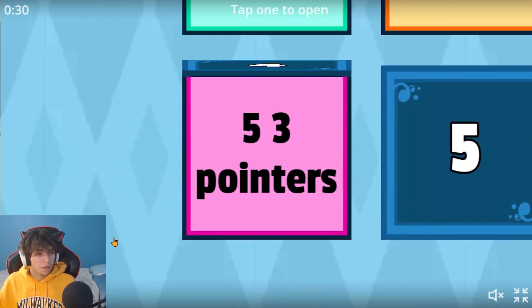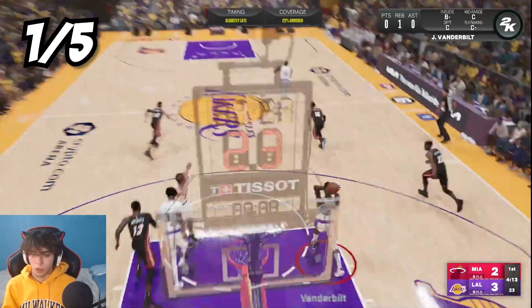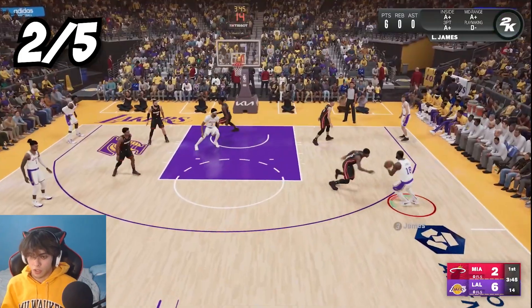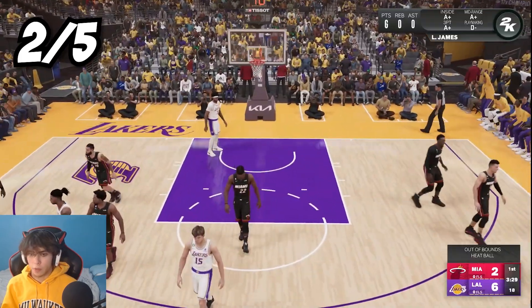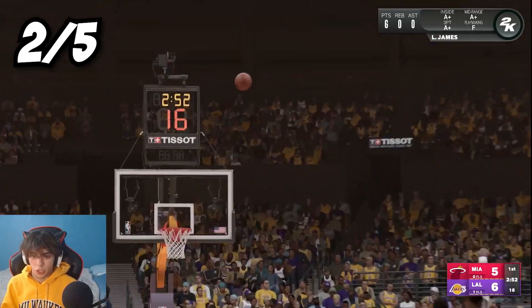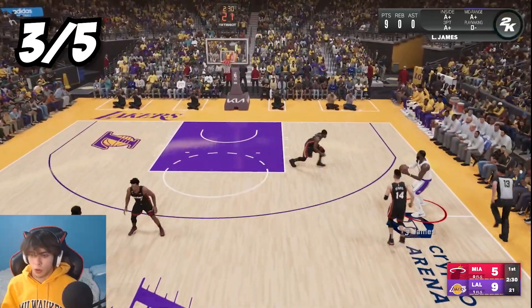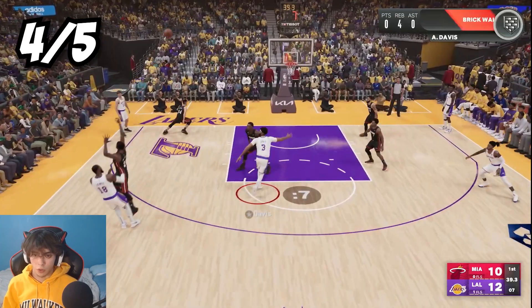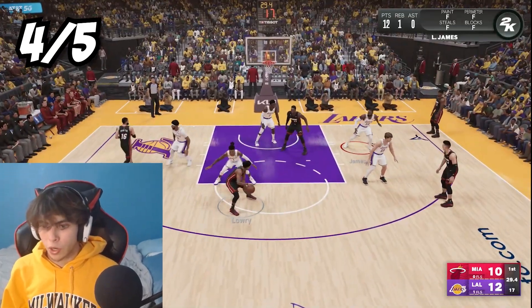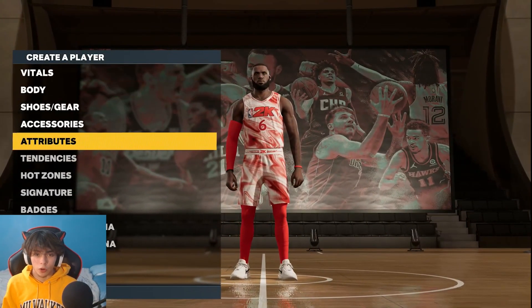Our fourth challenge: we're gonna have to make five three-pointers. I need a screen, pull up, and we make our first shot! LeBron's down court - I fade and green it! I step back - no way I make that - yeah! We go out of bounds on one attempt, and miss a deep pull-up. Eventually we get the screen, pull up on Jimmy Butler, and knock down the last three-pointer to complete the challenge.